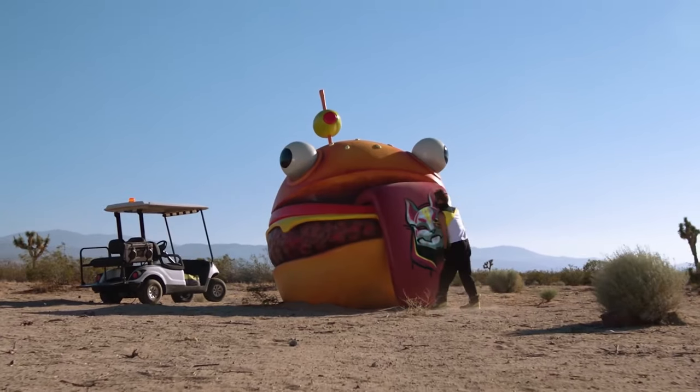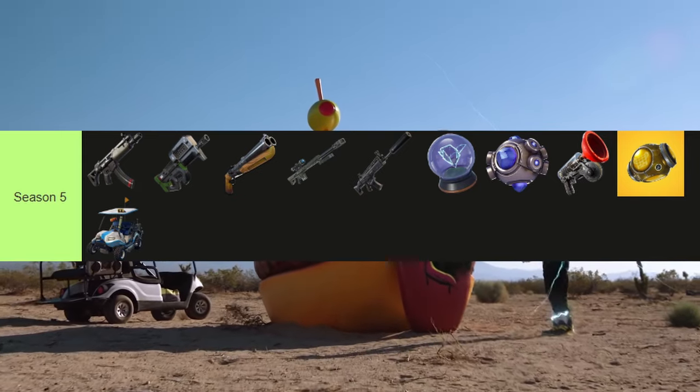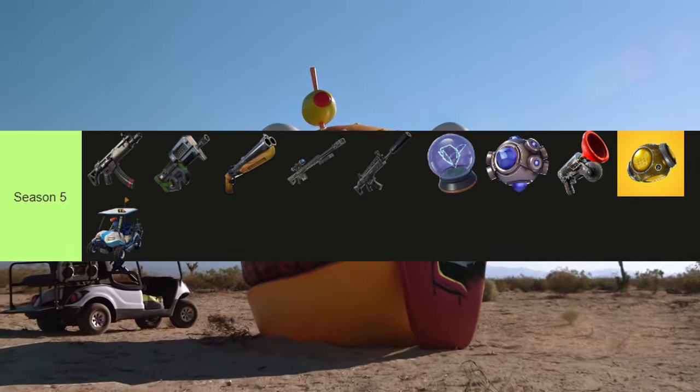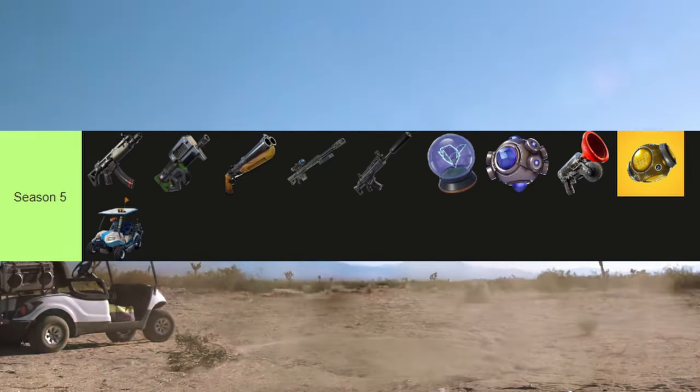New things in Season 5 included the submachine gun, the insanely broken compact SMG, double barrel shotgun, heavy sniper rifle, suppressed assault rifle, rift-to-go, shockwaves, grappler, porta-fortress, and the all-terrain kart — our second vehicle in the game.